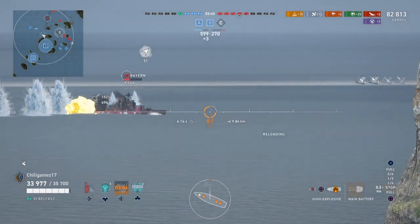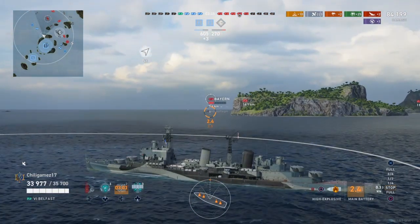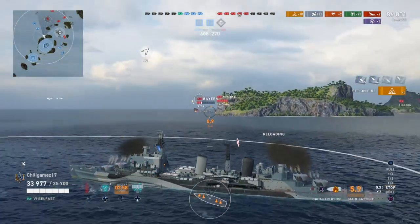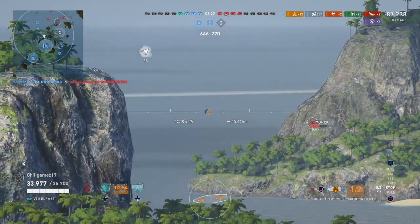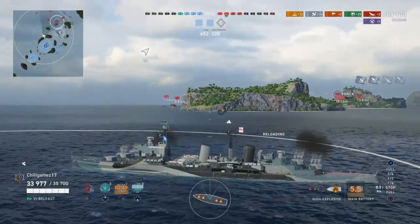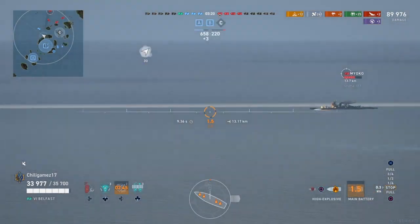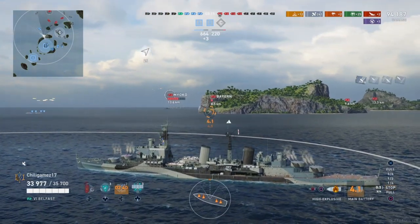The last three shells on that salvo start lighting up with fire. Since he has two fires burning, my damage is going on him passively. I turn my guns towards other targets to maximize my fire-starting ability and spread the damage around, because I'm going to smoke screen so I can just shoot whoever. I have a feeling Myoko is going to give me the biggest problems.